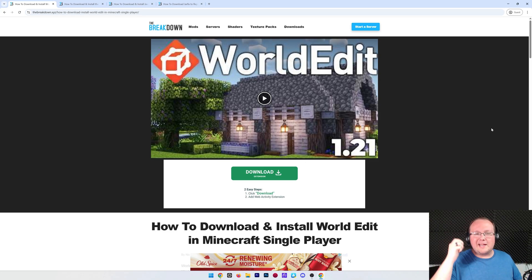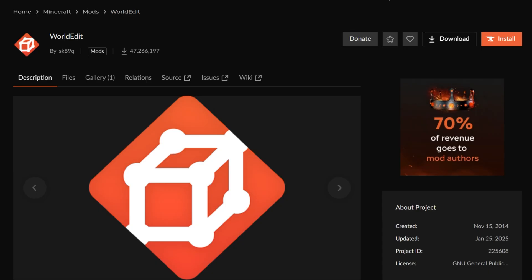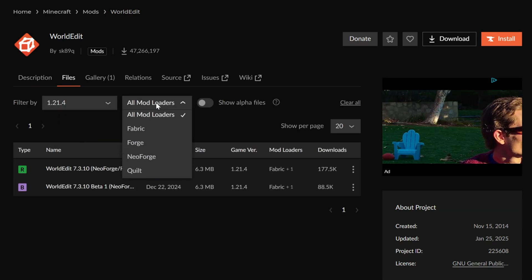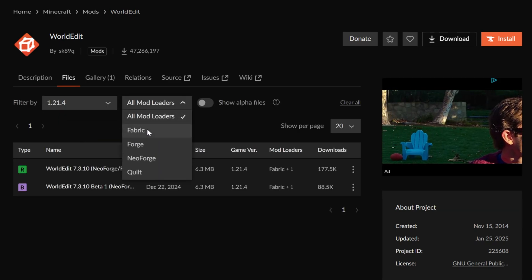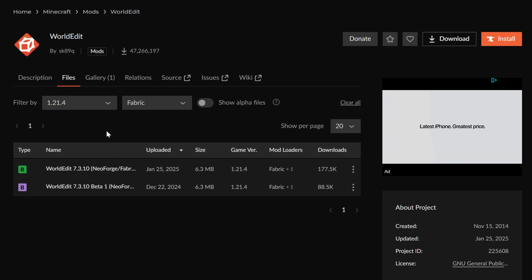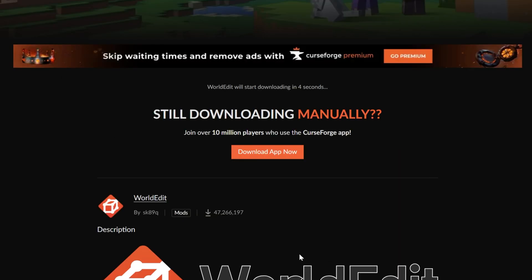Speaking of the video you're watching, let's go ahead and get WorldEdit. After you're at the second link in the description down below, scroll down and click on Download WorldEdit. That'll take you to WorldEdit's official download page, where all you've got to do is click on Files, then sort for the game version you want and the mod loader Fabric. We're going to be installing the Fabric version of WorldEdit. Click the three dots next to the file, click Download File, and the download will begin after a few seconds.